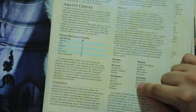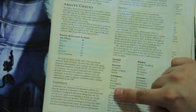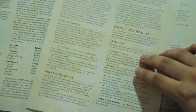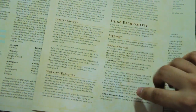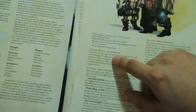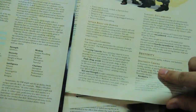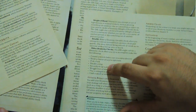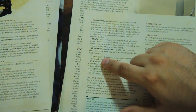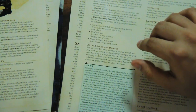Most abilities have associated skills. Strength covers Athletics, and affects melee attack and damage rolls as well as lifting and carrying capacity. Dexterity covers Acrobatics, Sleight of Hand, and Stealth, and also affects ranged attack rolls and finesse weapons, armor class, and initiative.